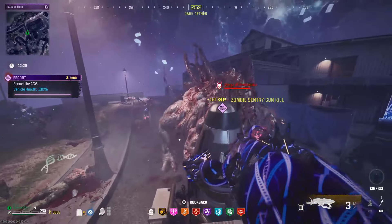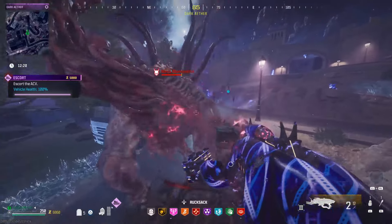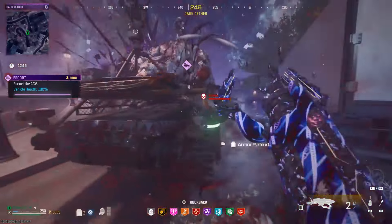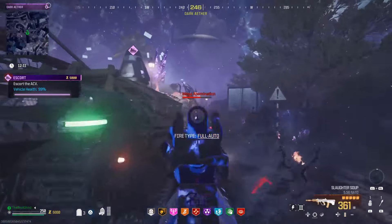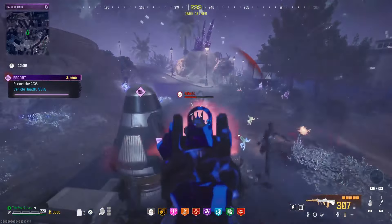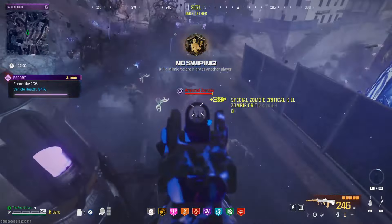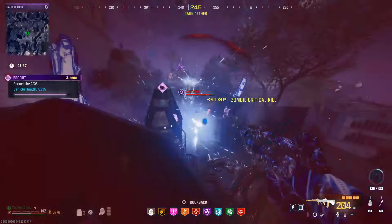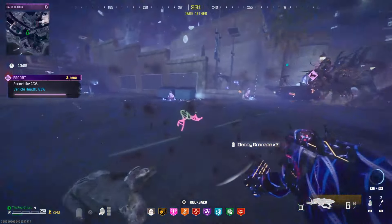Once the ACV reaches its third and final stop, what you're going to want to do is hop off, take the zip line up the wall, sit on top of the wall, and just shoot down at the ACV with the VR11. For the majority, most of the zombies will be distracted trying to destroy the ACV, so you won't have to worry about too many following you up there, but they will throw some at you. Just be careful and watch the health of your ACV because they can blow this thing up really fast. As long as you have plenty of ammo and continuously shoot down at it, you really shouldn't have any problem.